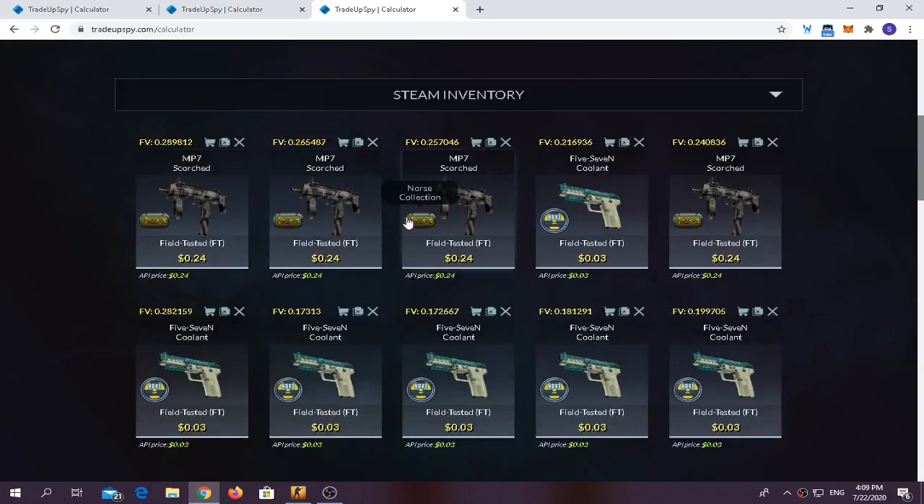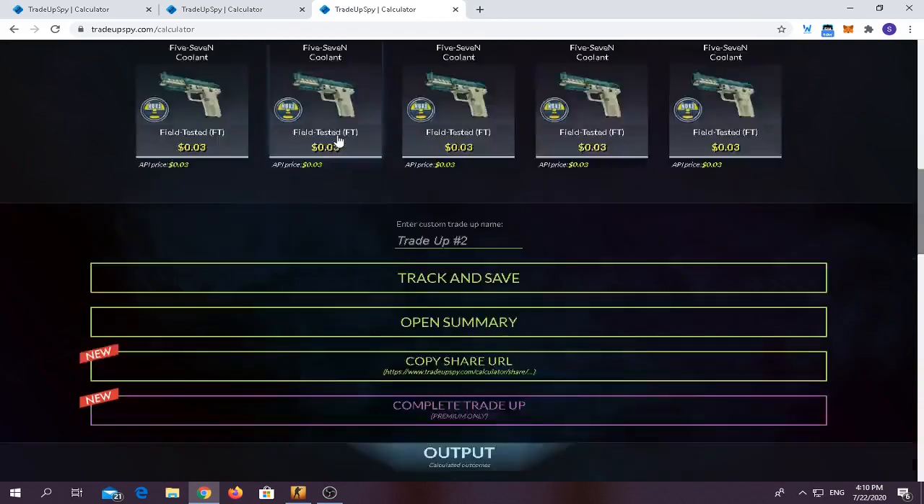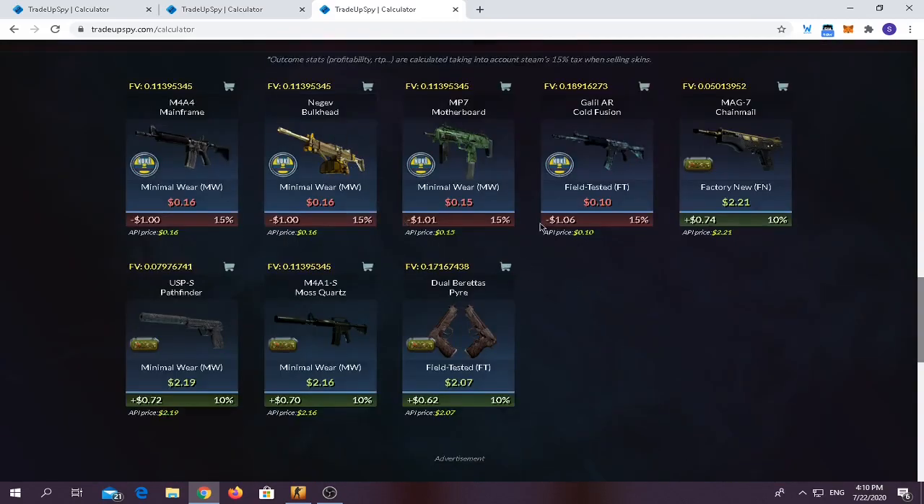You have to use four Field Tested North Collection skins and six 2018 New Collection skins. It's a consumer grade trade-up and all skins should be Field Tested. It costs about $1.14 and average float should be below 0.26. For the outcomes, you have around 40% chance of making profit. The worst item you can get is a Galil AR Cold Fusion, and the best outcome is an M4A4 Mainframe 001.